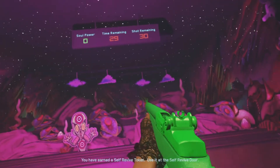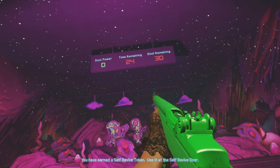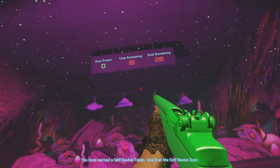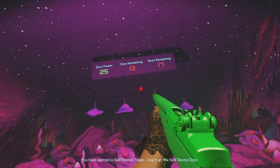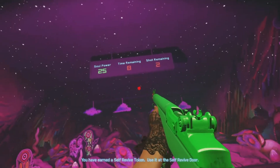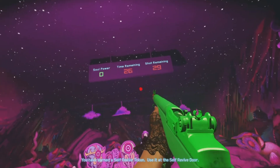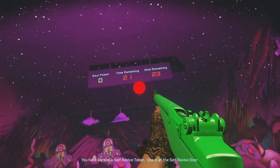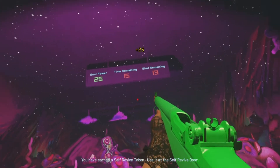Once you hit that UFO, you just gotta work your way up through how many UFOs you gotta take down. For me it was 20 — it could go up to 40 or 60, who knows. But it doesn't matter now because I figured out the way of doing it. Use these tactics so it'll be easier for you in Zombies in Spaceland. Once all that is done, you get the bounty.